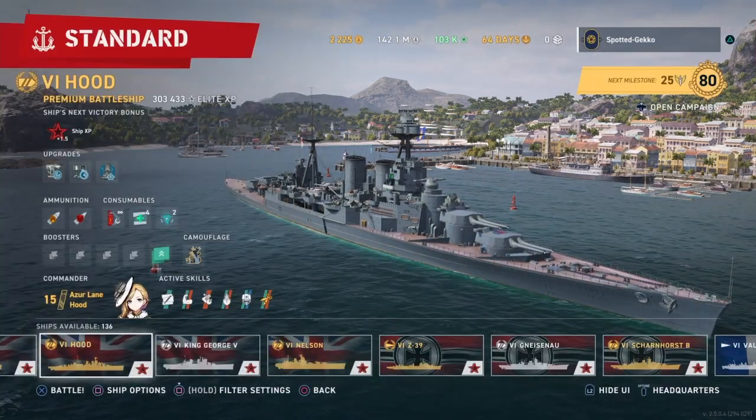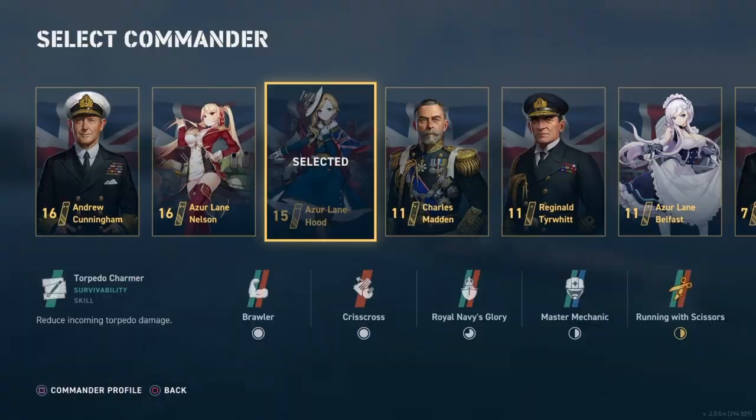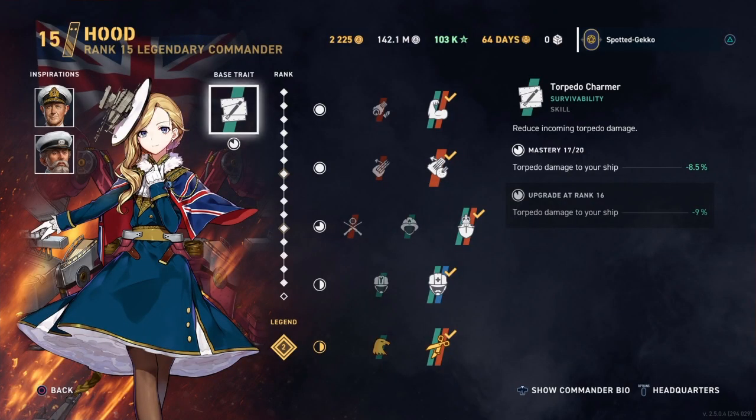Let's move up to the Hood — here she is. Right now I have her at level 15 and legendary level 2, and having her at a high level is really good for the battleship Hood. You can use her on any of the British battleships whether it's Vanguard, Nelson, the Hood, the Warspite, Orion, the Iron Duke, etc. Her skills are just as good for those ships.